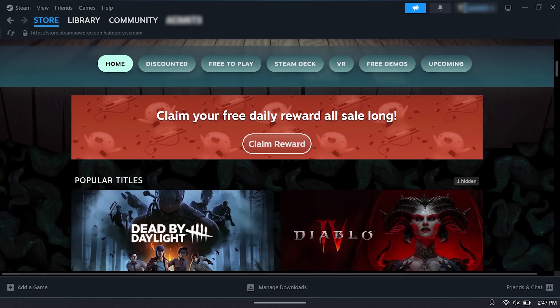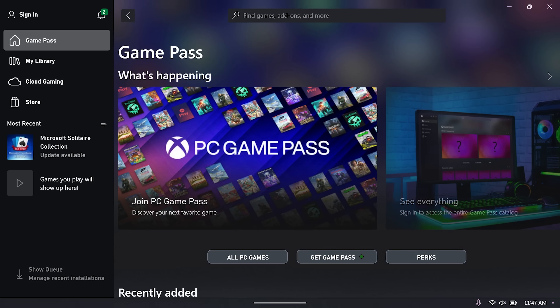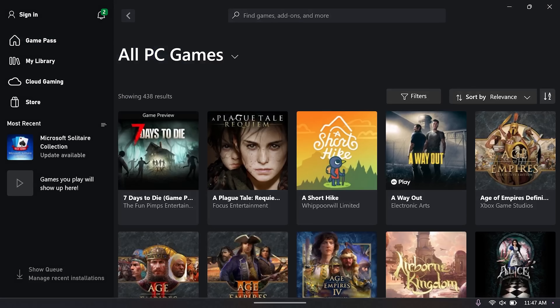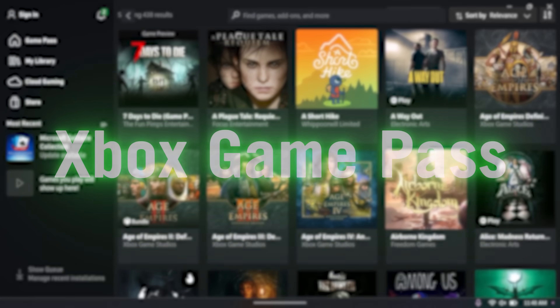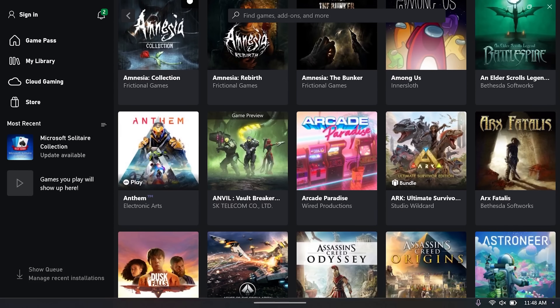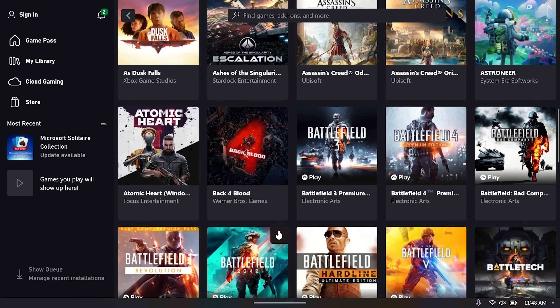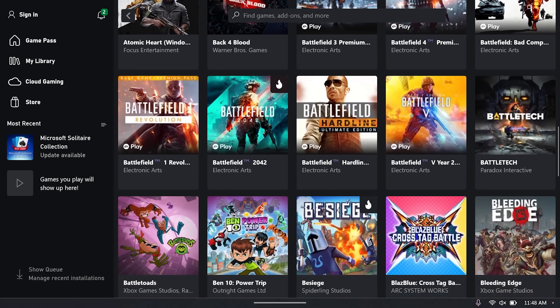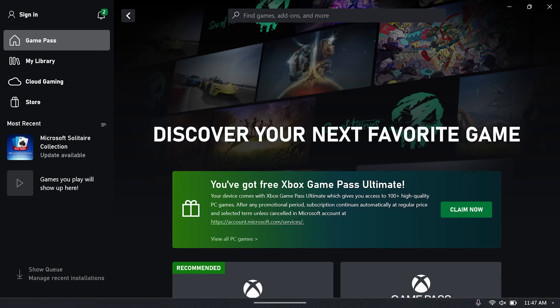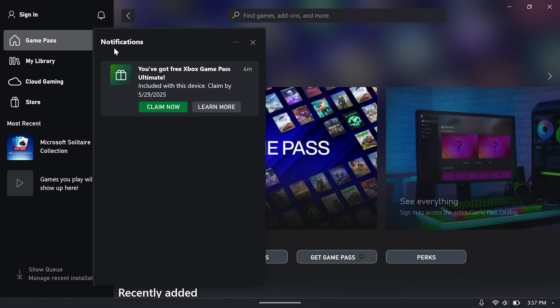The Ally has two of the most important stores already pre-installed: Steam and Xbox. Steam is the most popular game store on the platform, and you can open it from the start menu just like any program on a PC. Once you're in, you can explore, read reviews, and purchase games with just a few taps. But before you buy, I recommend you also check out the Xbox app. Not only can you buy games there too — sometimes at different prices — but Xbox has a big ace up its sleeve: Game Pass. For one low monthly price, this service lets you pick from a library of hundreds of games and play them at any time. The Ally comes with three months of Xbox Game Pass Ultimate for free, which you can claim from the notification dropdown. That means you don't have to spend a dime to get started playing right away.